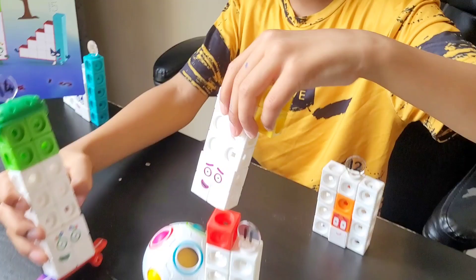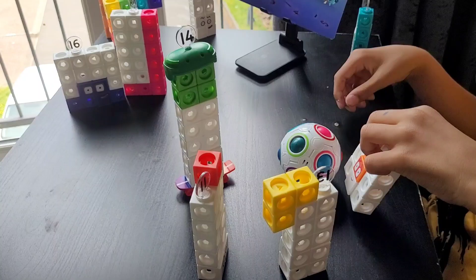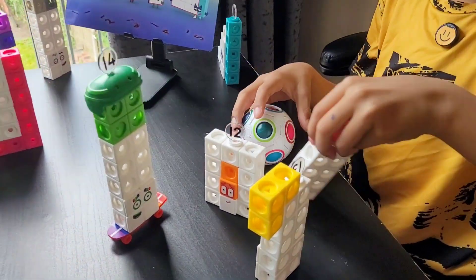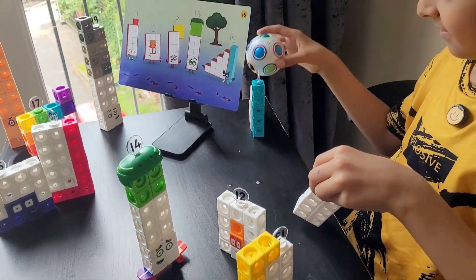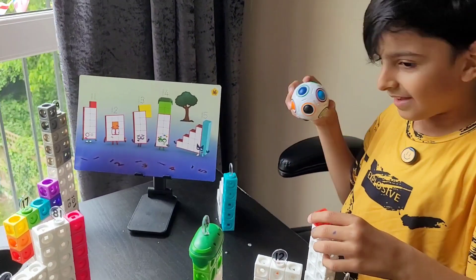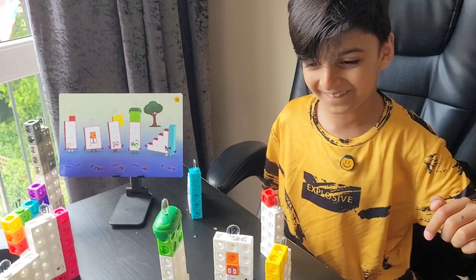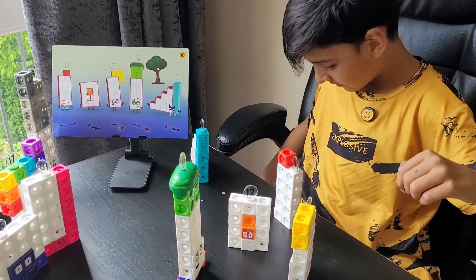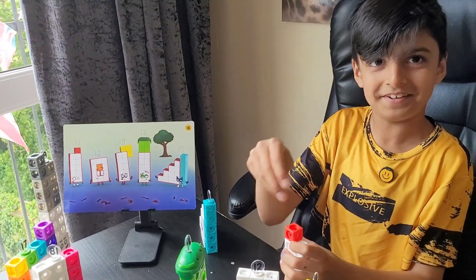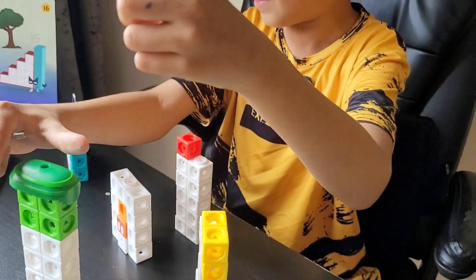And now it's 13's turn to kick the ball. Then it's 12's turn. The ball is on top of the tree. Oh no, we need to get the ball back. So first they lose their number links and after that they'll just fall on the floor.